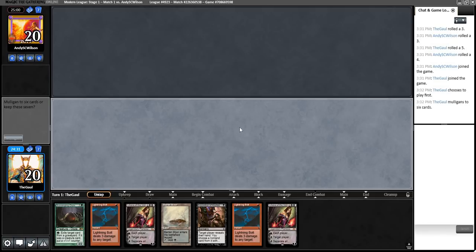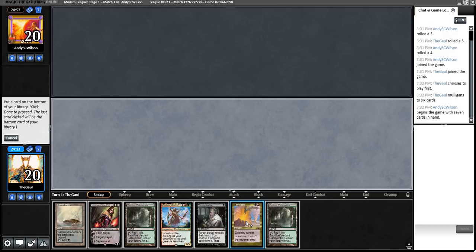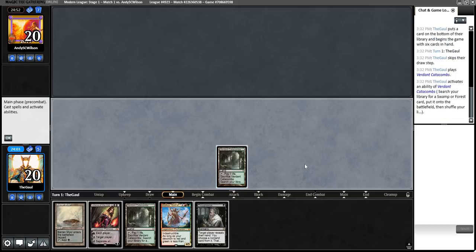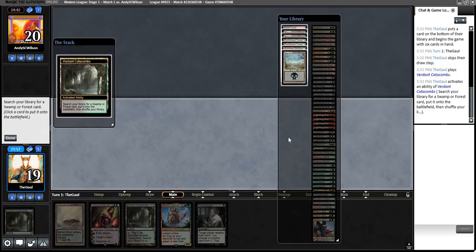We have to mulligan this hand — thank you so much, Brian. We've got a playable 6. My only regret is this is not a 7, because this would be a nutty 7. I think what we need to do is bottom Terminate and hope that a Liliana Edict is sufficient to control the board. We're going to bottom the Terminate — not the Clothys, because that's the spice we've got to test. I don't know what the best land to get in the dark is, probably Bloodcrypt, and it certainly needs to be a dual in case we're hardcasting Baron Moor.